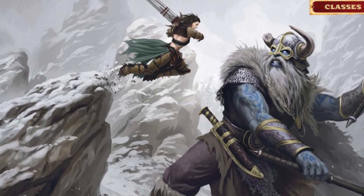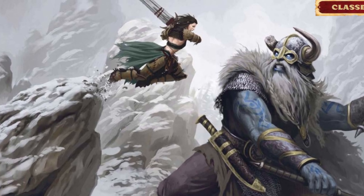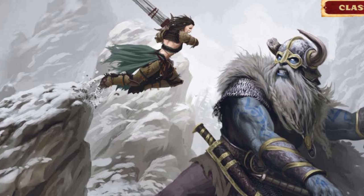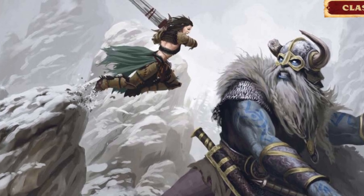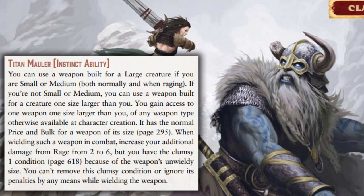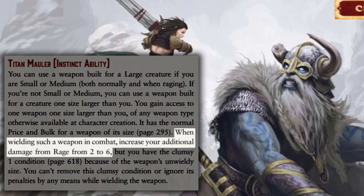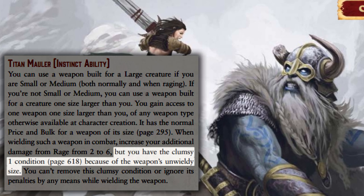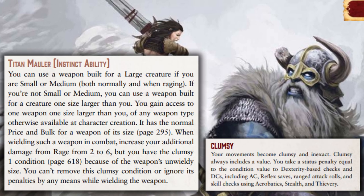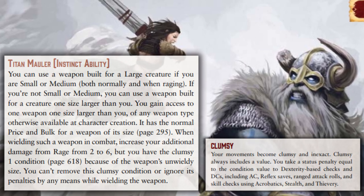The Giant Instinct imbues the Barbarian with the raw power of giants themselves, whether from hatred or reverence of giants, or simply their own giant-like ego and presence. These Barbarians can wield weapons made for Large creatures, and the bonus damage from raging with these weapons increases from 2 to 6. However, they always have the Clumsy 1 condition while using such weapons — a permanent -1 to anything using Dexterity, such as armor class or Reflex saves — but only when the weapon is drawn and held.